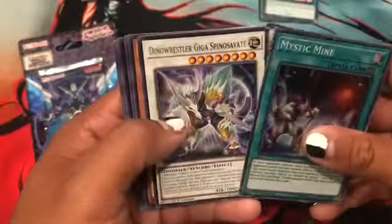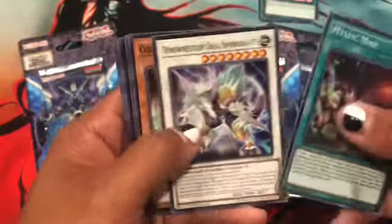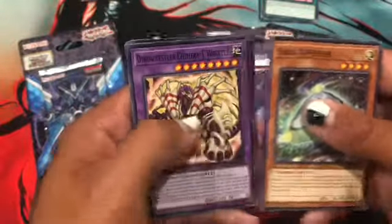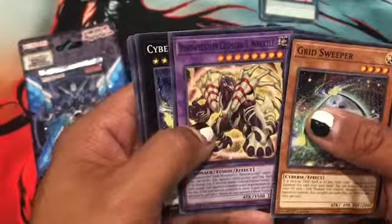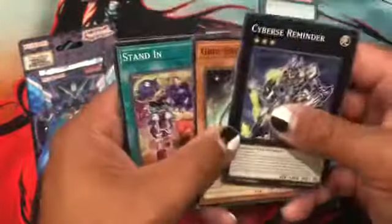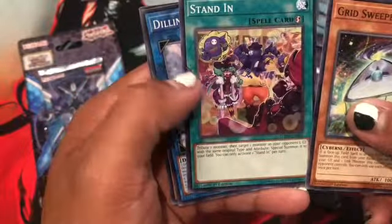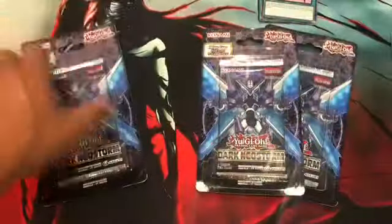Not bad I guess. Dino Wrestler Gigas Spinosavat — not bad. Great Sweeper, Dino Wrestler, TV Action, Cyber Reminder — I'll look at that later. Interesting. I guess I should have opened these sooner; otherwise I wouldn't have had to buy the Mystic Mine playset separately. Oh well.